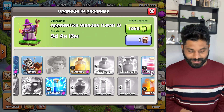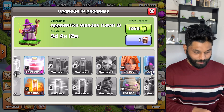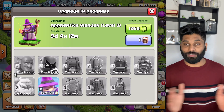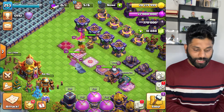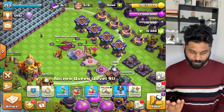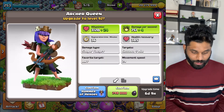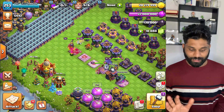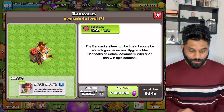I will also do Heal Spell, Poison Spell, and Lightning Spell upgrades. I will do the Recall Spell and Heal Spell since I don't use it much. I will do Siege Machine upgrades and use hero loot — it is still 1,300,000 Dark Elixir. I will use runes and complete the armor upgrade to get loot, because we are getting a Route Rider upgrade.